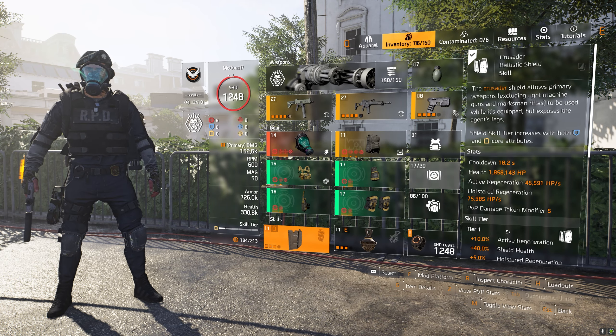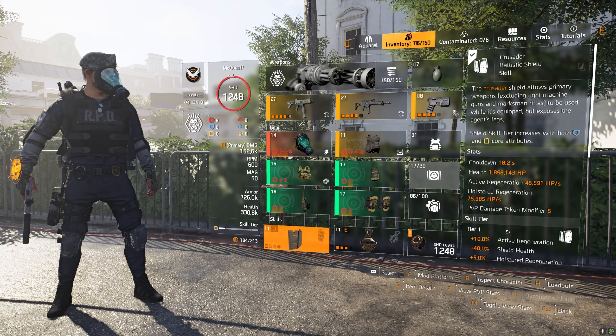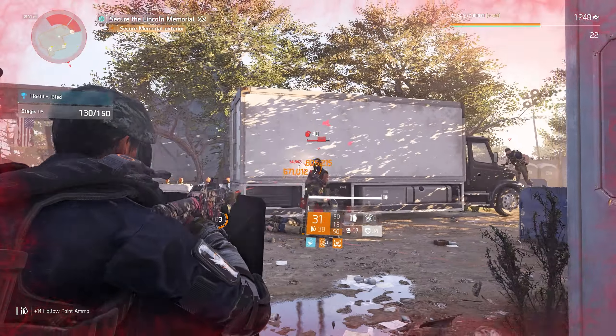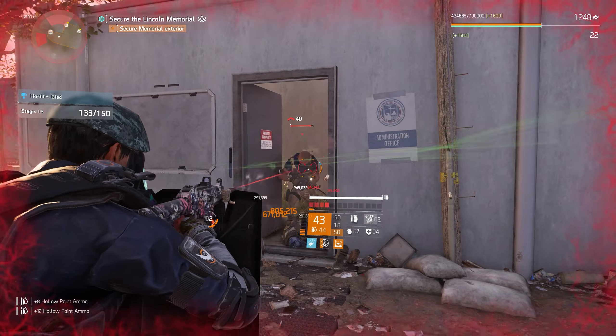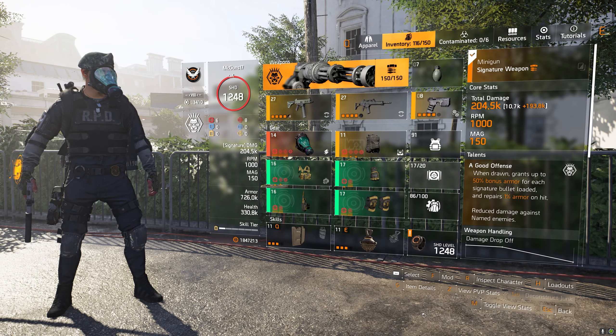The second skill is the Crusader Ballistic Shield. Almost everybody uses it — it's one of the best skills in the game. I only pop it as a last resort if I'm almost dying, just to help me survive. But that's the full build.